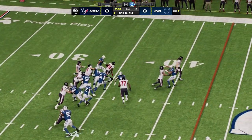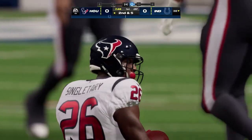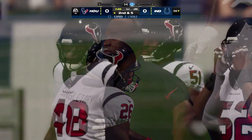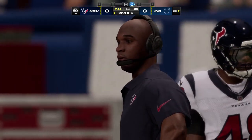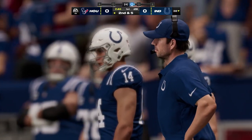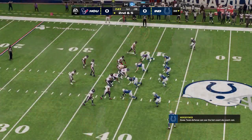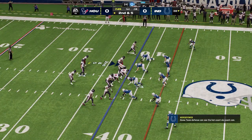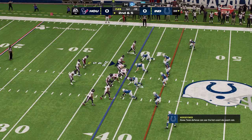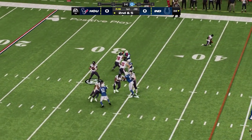On first down they'll start out with Singletary, and a good physical run — he's going to wind up gaining five on that one, a quick burst. Second and five, back to throw, Stroud.